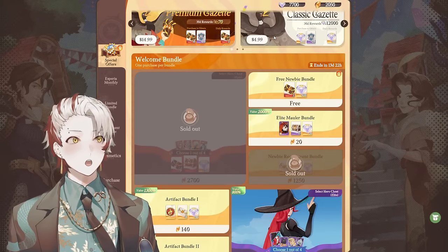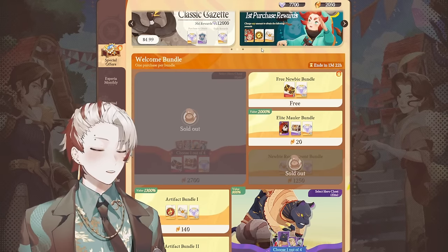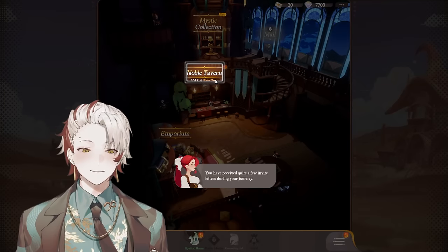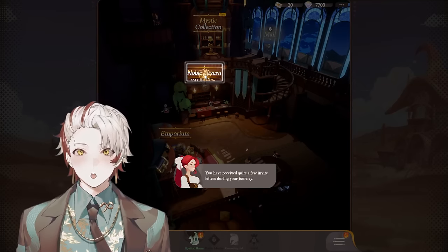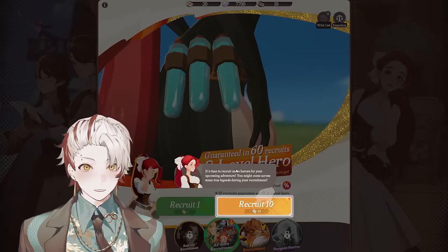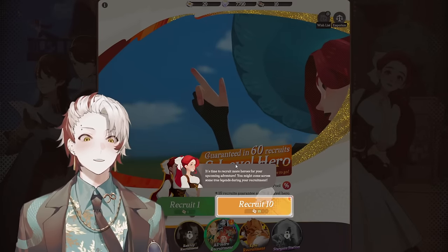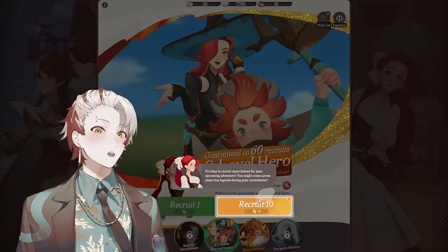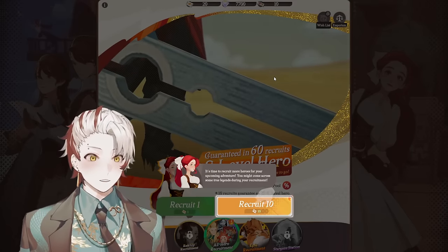We now have 6,450 Diamonds and 3,300 Dragon Crystals left. I'm also going to take the Newbie Recruit Bundle to get some Invite Letters. We have 2,050 left and we've spent about $133 so far equivalent in terms of spending. Let's go to the Noble Tavern — it's time to recruit more heroes for your upcoming adventure.